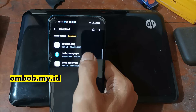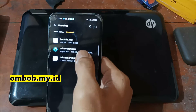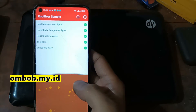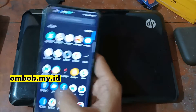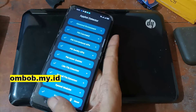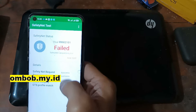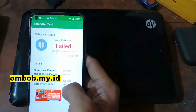Let me show you — this phone has not been rooted. I have installed Root Beer to check the device — it shows not rooted. APK detector also doesn't detect anything. And Safety Net is going to detect the CTS profile, which means the bootloader has been unlocked.